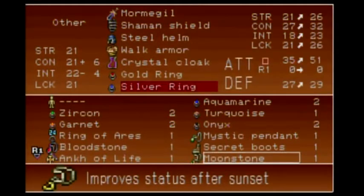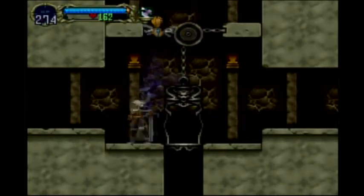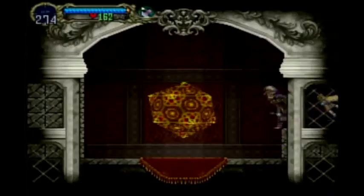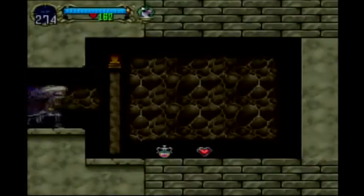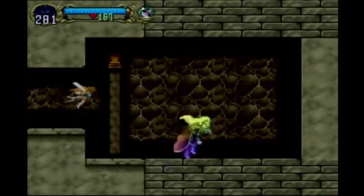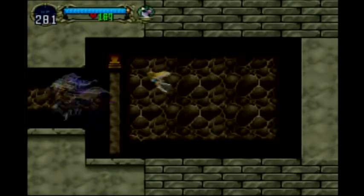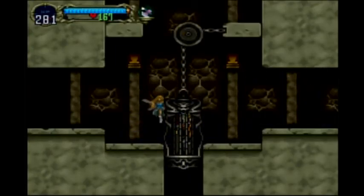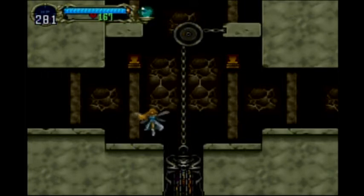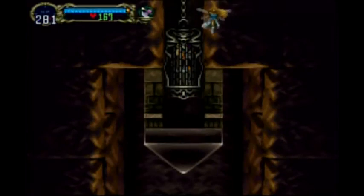Now let me re-equip my items here. There we go. To the left is the save point. To the right is health and heart. Let's head down into a very interesting chamber.